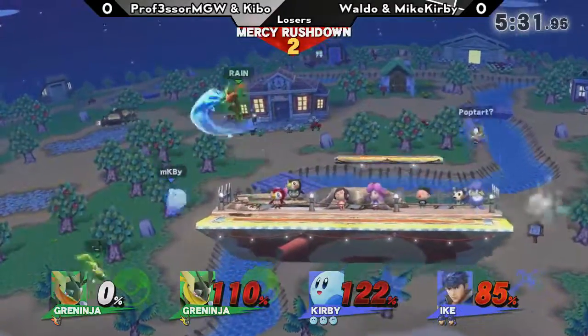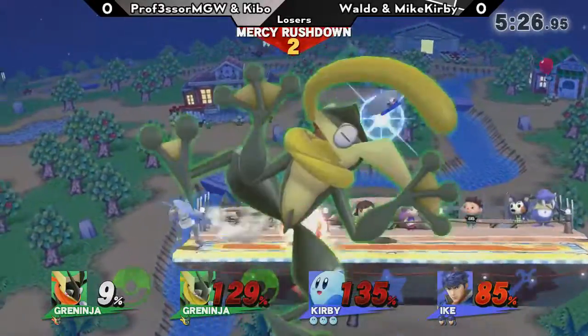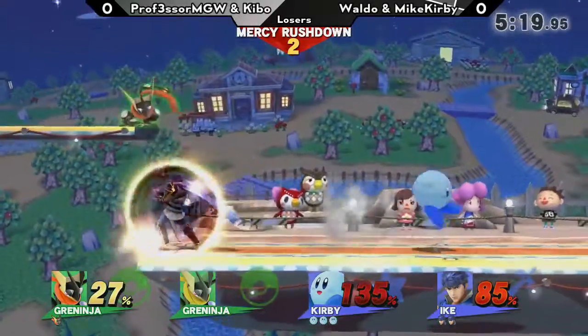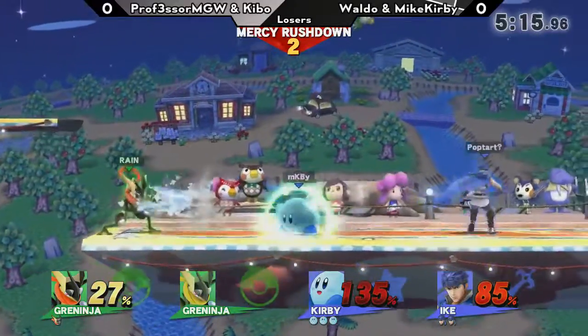He probably could have recovered, but Ike standing there on the ledge with that eruption — it's so easy to two-frame your opponents with it. And now we have a 2v1 situation with five stocks on Waldo and Mike.